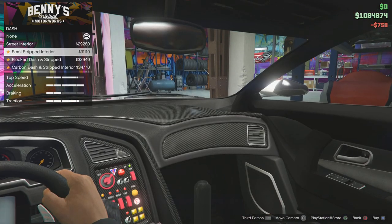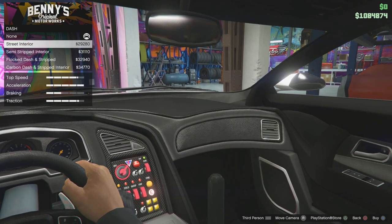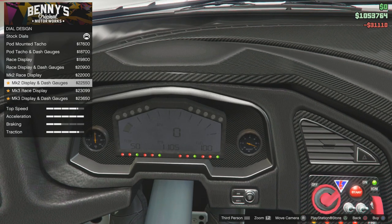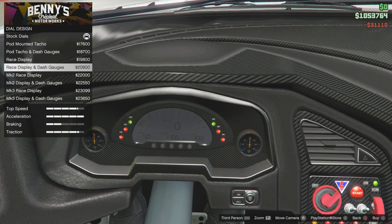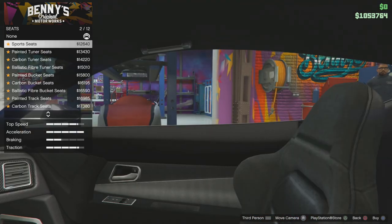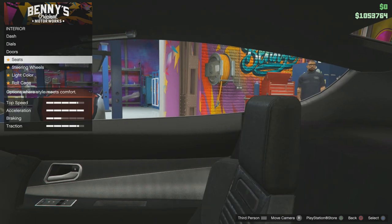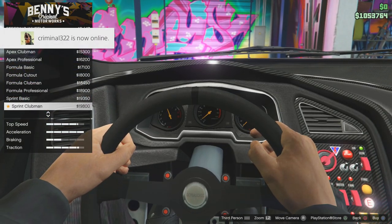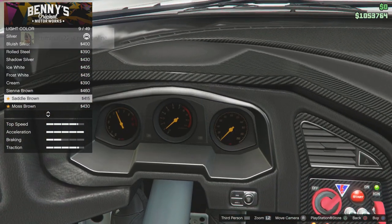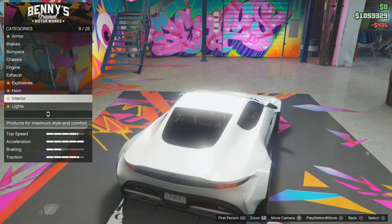Interior — obviously you can change the dash. The dash is completely new to this car, which is insane. You can go for the carbon fibre look. Dials — you can change the dials, boost gauges, all that good stuff. Doors — you can have carbon fibre door cards. Seats — you can change the seats. So there's a lot of options Rockstar are doing now. Steering wheel obviously, which we can change. Then the light colour of the dials, and then the roll cage as well — probably not.